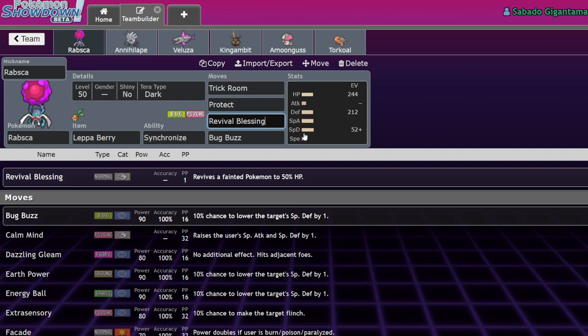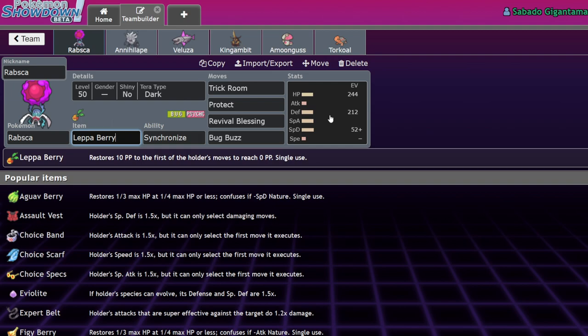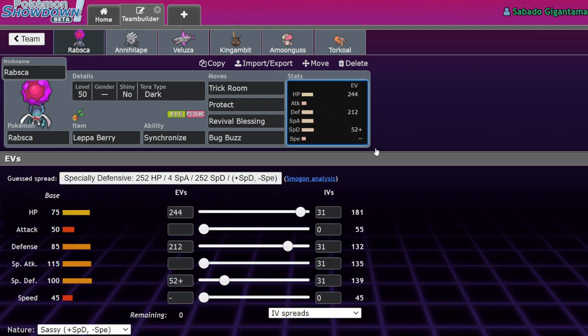Rabsca is another Pokemon we're highlighting in this video. Being a bug and psychic type is kind of bad, so having the Tera Dark typing helps it out — making it immune to Prankster Taunt from Murkrow and helping it resist ghost and dark type moves. It's actually Sassy nature, not Calm, because we need it to be slow. We're running Trick Room, Protect, Revival Blessing, Bug Buzz, and Lepid Berry to get a second Revival Blessing off, with 244 HP, 212 Defense, and 52 Special Defense.